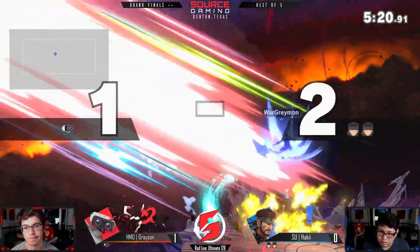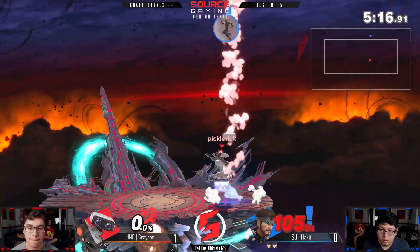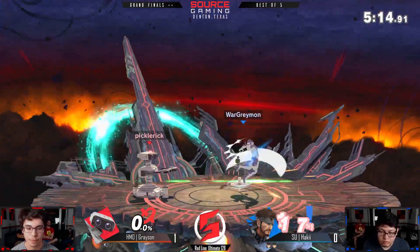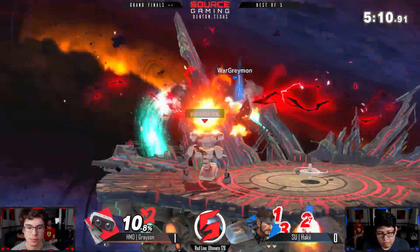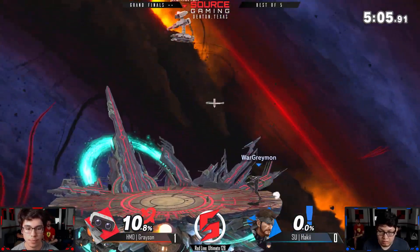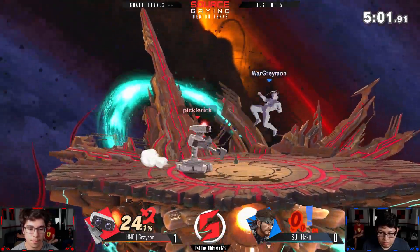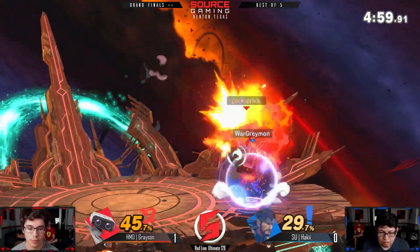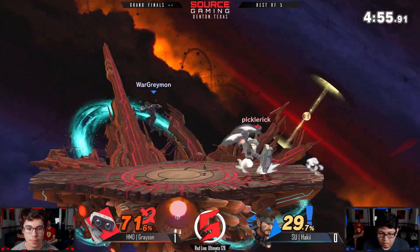That better not kill — why does that move kill so early? There's a reason he's in grands. Haki gonna go up this game for the first time in a bit with a stock lead, but Grayson clapping right back at 10% on him. Looking very even. Rob pulling the Snake maneuver where he just goes up into the air and drops stuff from below. Not sure how confident Grayson is in this matchup specifically.